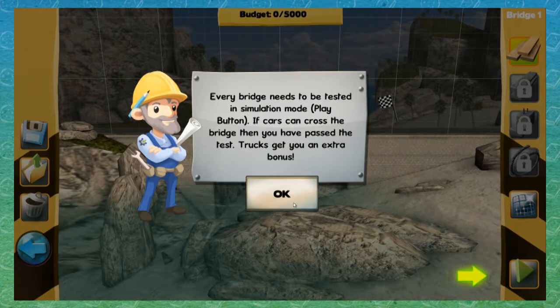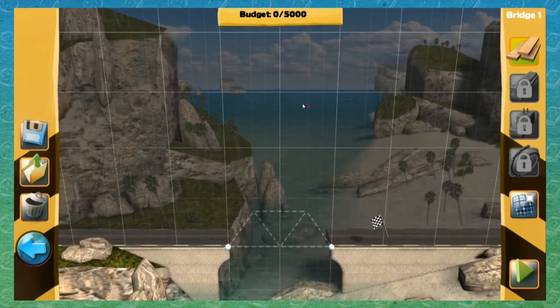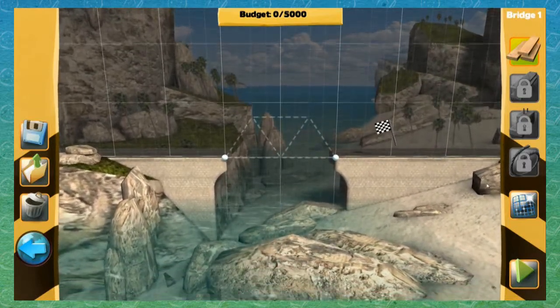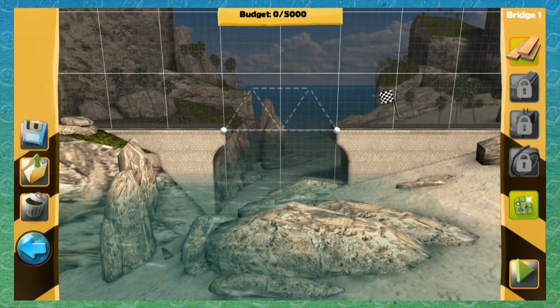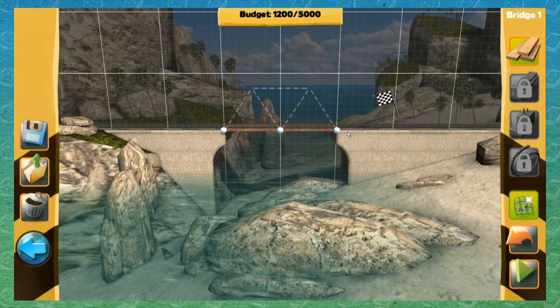I like how you've given yourself the mouse and me the keyboard — and we just remember this is a smartphone game so it's not going to have any use for a keyboard whatsoever. Well, I wasn't sure if we might have to name a file or something. We need materials. Click planks. So the planks are the only thing you've got to build the bridge. Do you need to click and drag? Click on one of the white balls.